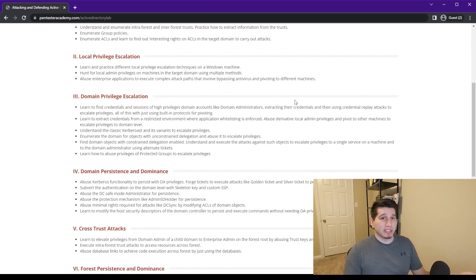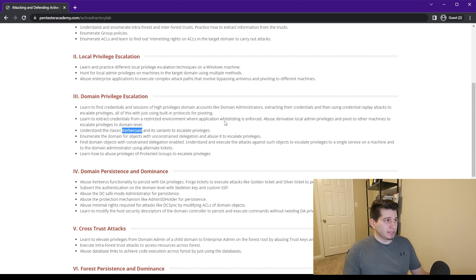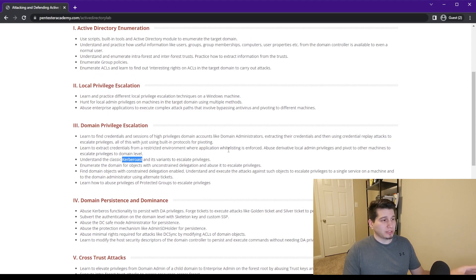Then it goes into local privilege escalation, giving you a low-level account and showing different ways to escalate those privileges. After that it covers domain privilege escalation — ways to get domain admin access. It discusses methods such as Kerberoasting, and one section covers Bloodhound, showing step-by-step how to run a collector, set up Bloodhound, and abuse certain findings like Unconstrained Delegation.